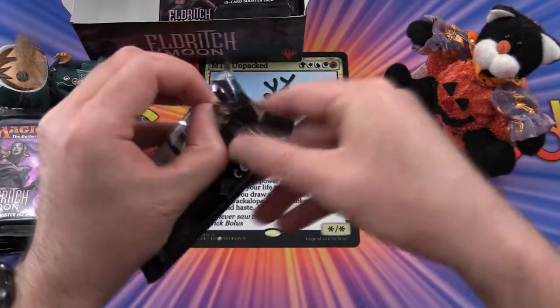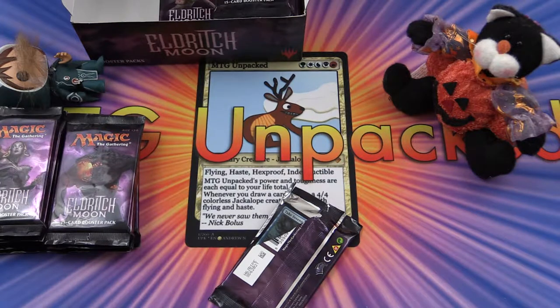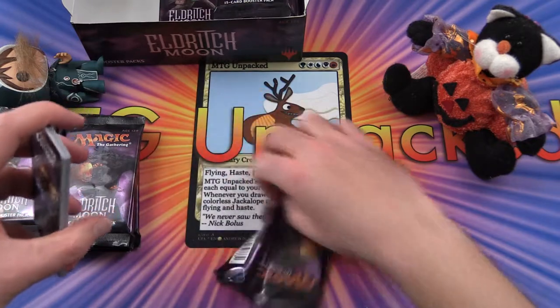Let's get cracking. What are we looking for? We're looking for Liliana the Last Hope, Collective Brutality, Grim Flayer, Emrakul the Promised End, Garruk the Broken Blade, Spell Queller, and a Tamiyo. There's a whole bunch of one-dollar cards in this set, so we'll tally those up and see how we do at the end.